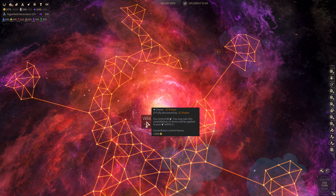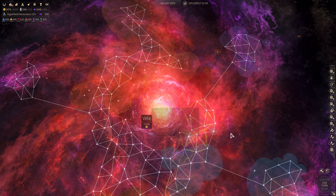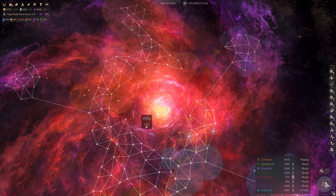Welcome back to Let's Play Endless Space 2 on the Reawakening Update. This is Series 10, Episode 70. I'm JC Proton. We're picking up at turn number 108, playing the United Empire on Endless Difficulty in a normal speed game.